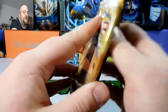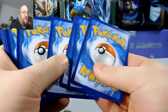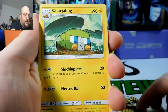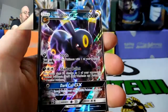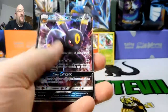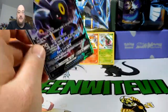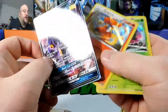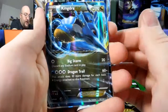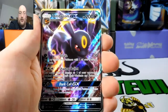The grand finale — our Sun and Moon pack. We got a Fire Energy, a Charjabug, a Dragonair, a Metapod, a Skarmory, a Caterpie, a Sandygast, a Roggenrola, a Cosmog, a reverse Bounce Suite, and... guys, this is insane — we got an Umbreon GX! This is sick. This is my fourth GX of the day via pulling from packs. We got two holos and a GX out of four packs. Hashtag Pull Power — everybody needs to start using that.